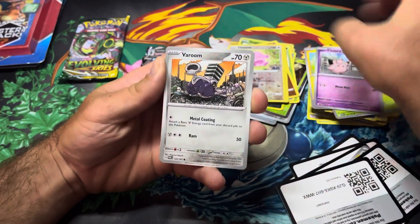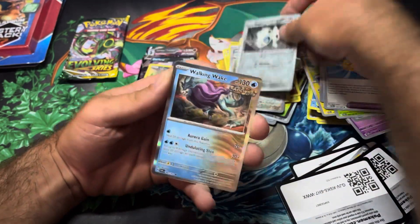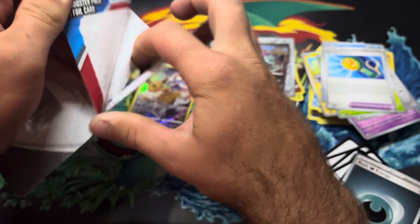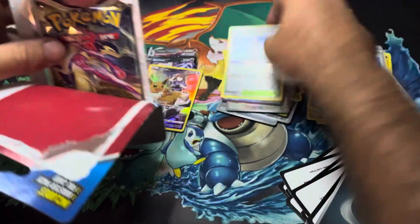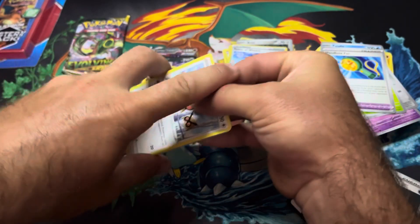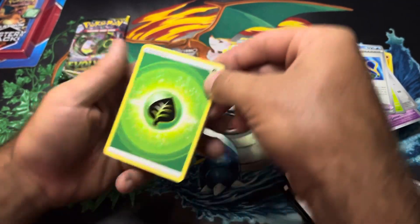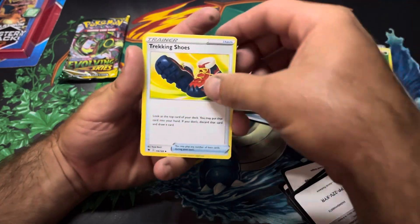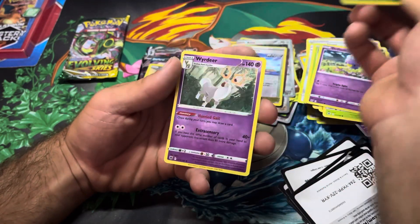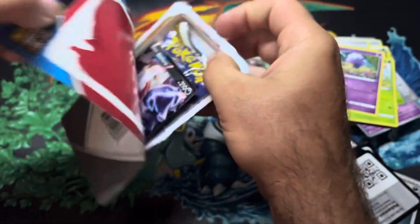Clefairy, Varoom, Heracross, Palafin, Handheld Fan, Ambipom — can we get a pull here? Nope, a Walking Wake. Okay, we have two more — can we get one more of these guys? There's another Lost Origin. There's definitely a lot of Lost Origin in these. These are probably like early 2024 or late 2023 that I got these in.